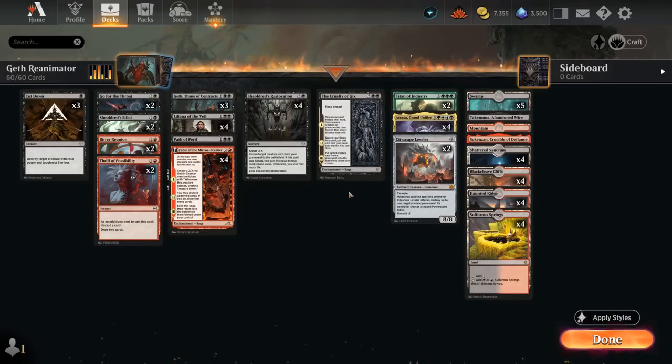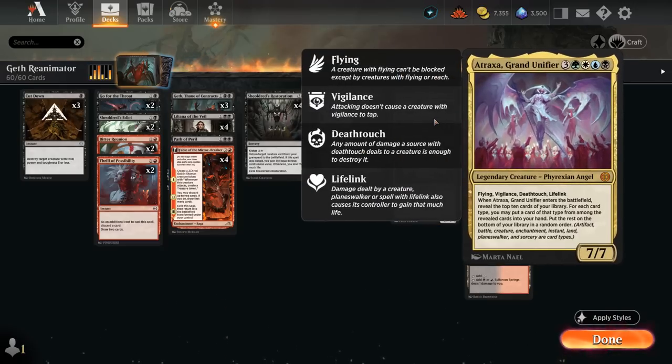The creatures we're trying to cheat into play: four copies of the new Atraxa Grand Unifier — a 7-mana 7/7 with flying, vigilance, deathtouch, and lifelink. When Atraxa enters the battlefield it reveals the top ten cards of our library, and we put one card of each card type — land, creature, instant, sorcery, planeswalker, enchantment, and artifact — into our hand. So Atraxa will often put at least four or five cards into our hand.